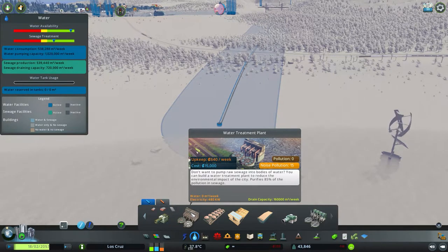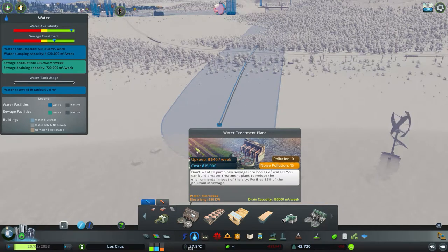This has a drain capacity of 160,000 cubic metres a week, which is much higher than just pumping it out from a pipe. It doesn't require a road, and it also has a pollution output reduced by 85%. So if you're looking for that slightly greener city, this is the one you want to go for if you do not have the money or the DLC for Green Cities. It has a down payment of 15,000 and upkeep of 640 a week, so it's considerably more.